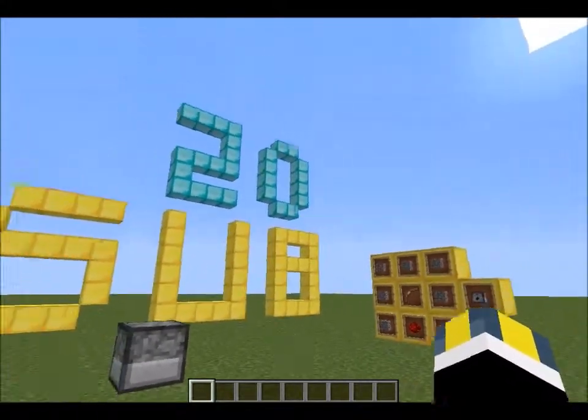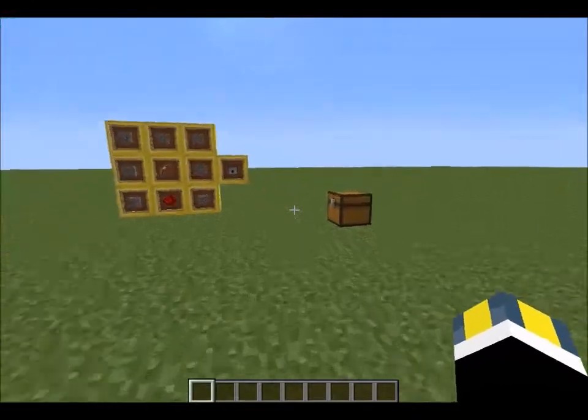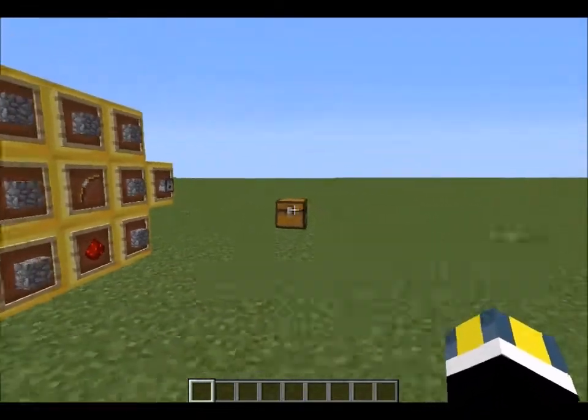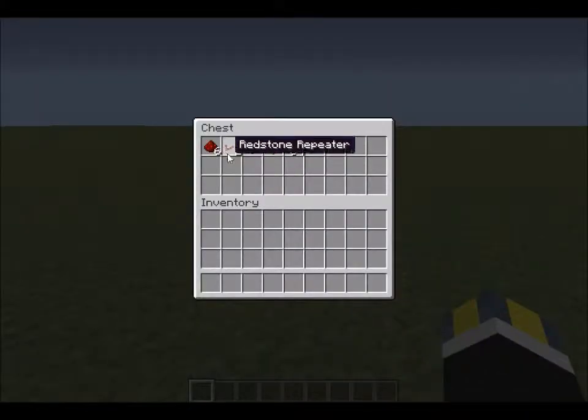Hey everybody, John here, and we're going to do the 20-subscriber special. I was supposed to do this a long time ago but never got around to it. Today we're not just going to make the dispenser — this is how you make the dispenser — we're going to make the redstone ticker.